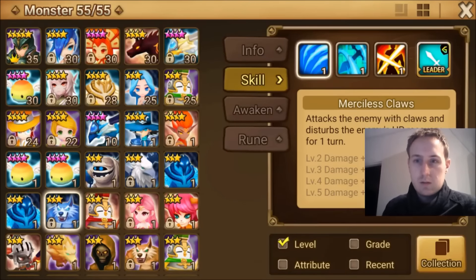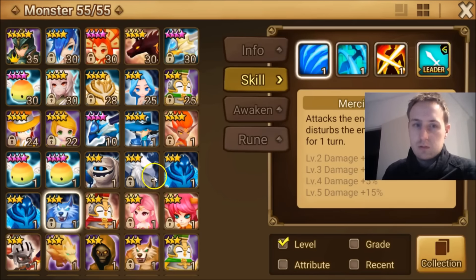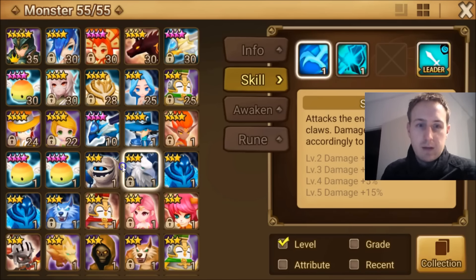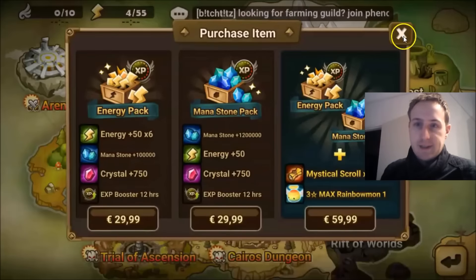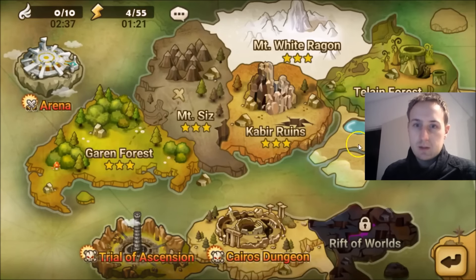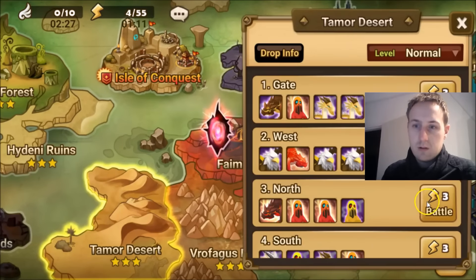Wait — does he have an armor break? He doesn't have an armor break. Okay, so the only armor breaks I have right now are relatively bad. That's why I want Bernard so badly. Let's do it one more time on hard mode, see if we can get Bernard. I think if I could pull Bernard that would be amazing, because Bernard doesn't actually need to be awakened at all to have everything you need from him.